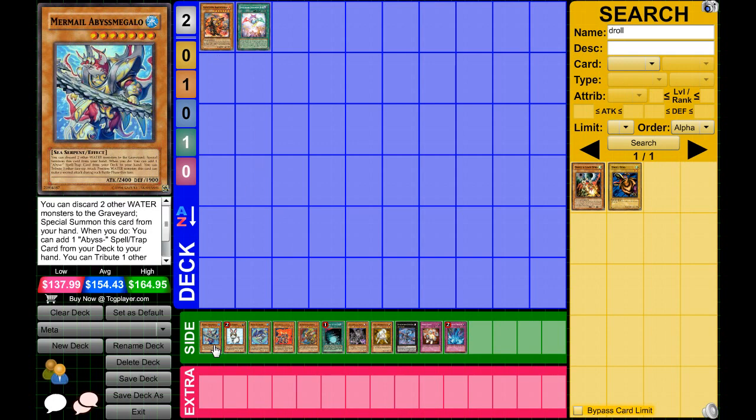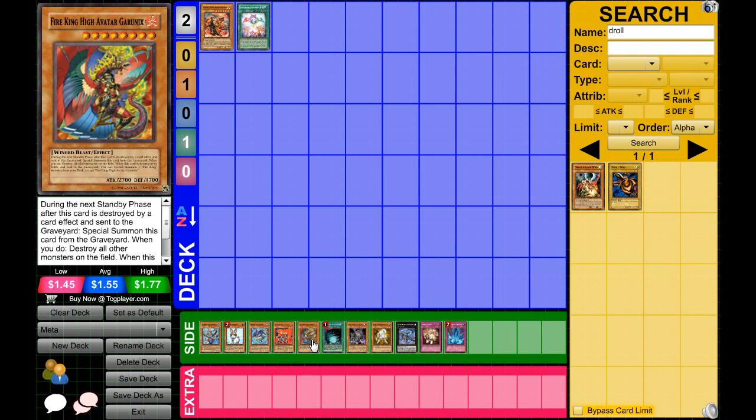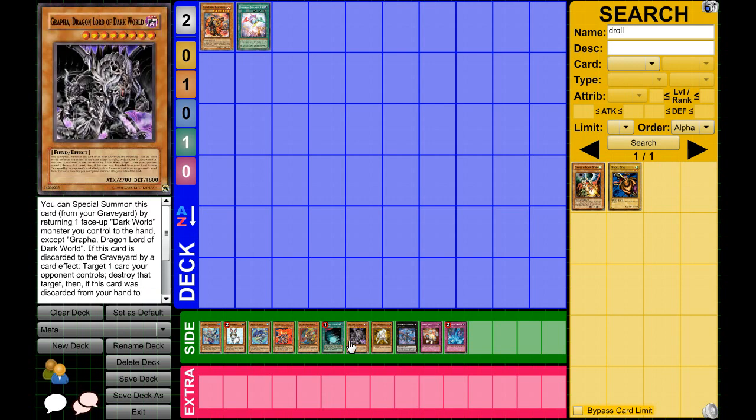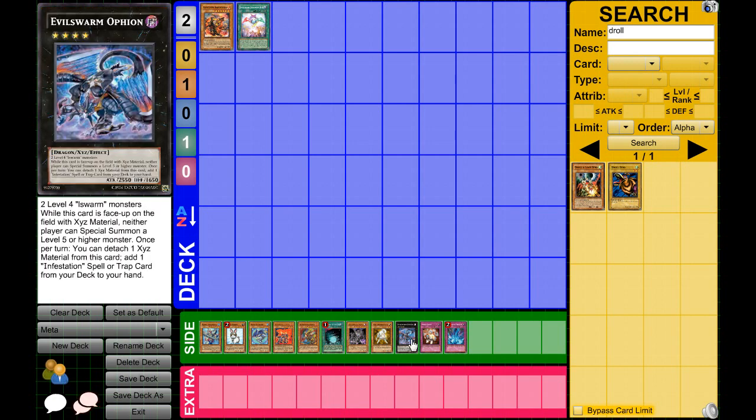Other popular decks right now: Mermails are very popular, Macro Rabbit is still popular, Wind-Ups still popular, Fire Kings and Fire Fists very popular, Six Samurai still popular, Dark Worlds — nothing got hit in that deck — and then Lightsworns, Chaos Dragons, and all those variants.